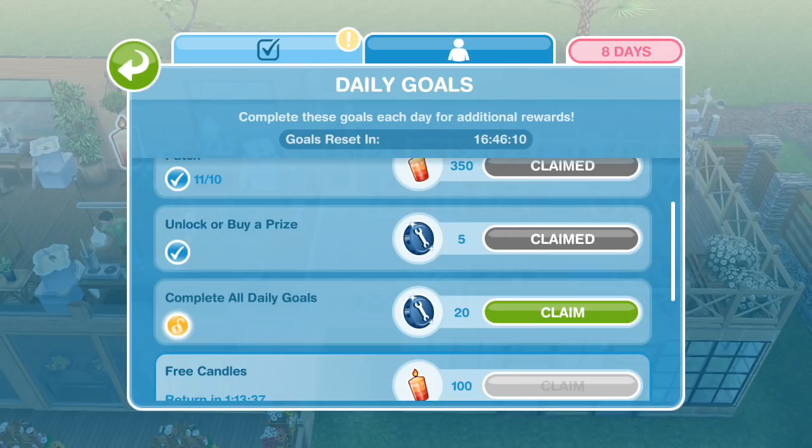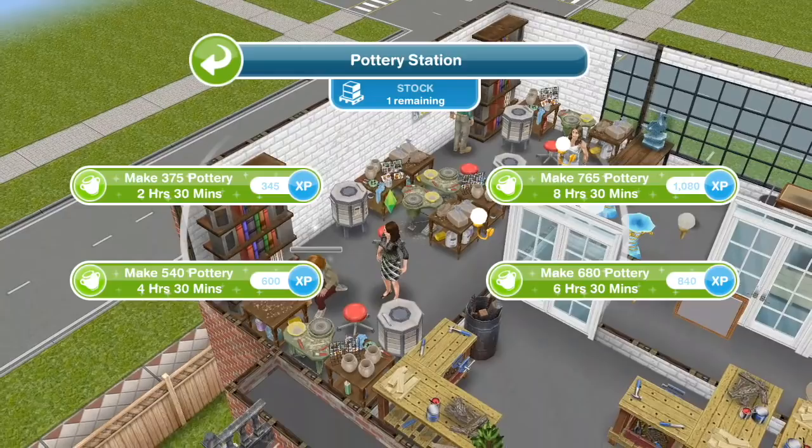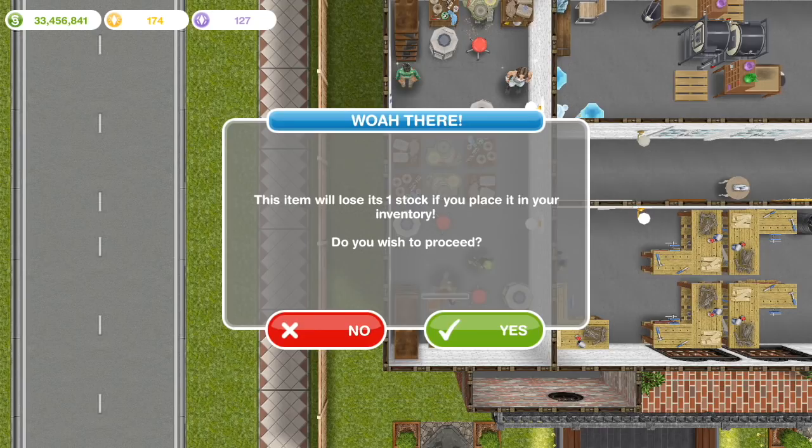Before I claim the very last prize I like to do a complete restock of all the stations for the next event. You can restock 9 uses for two and a half hours, or you can use 10 SP to restock 18 uses instantly. If there's a small amount of stock remaining on the stations at the end I will pick it up and put it into inventory to clear the stock. This is why I said you don't want to be doing this willy-nilly because you'll lose your stock. But now that it's emptied and placed back I can get it all freshly stocked for next time.